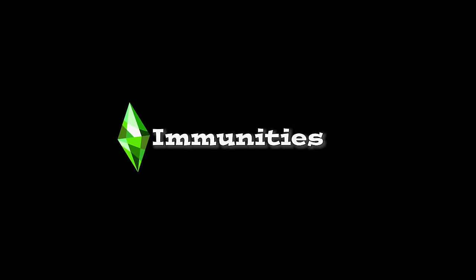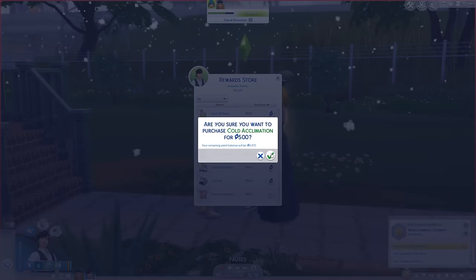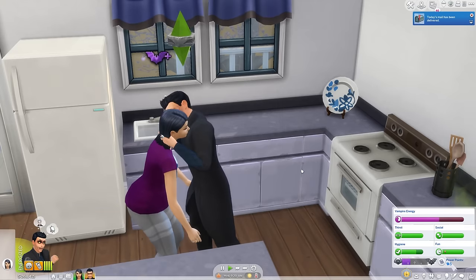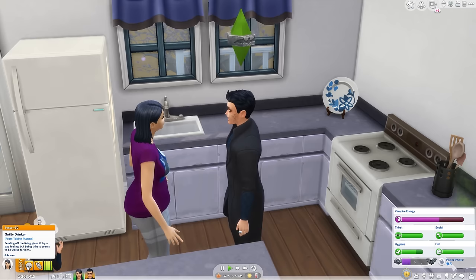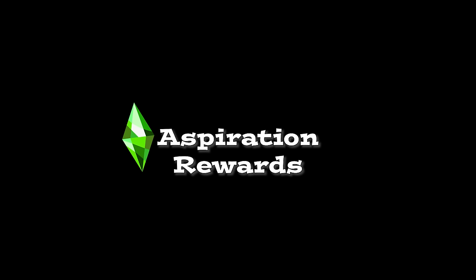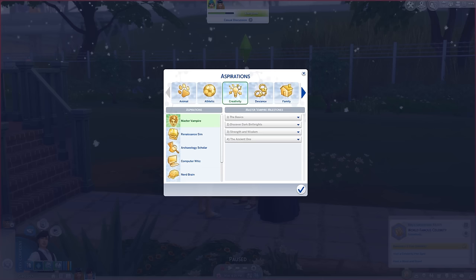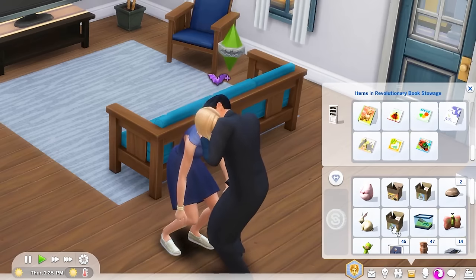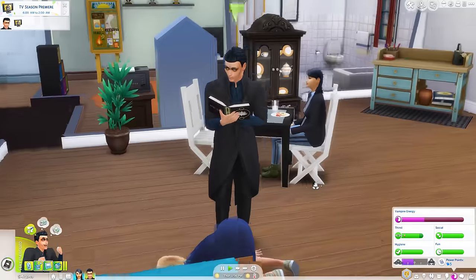Something worth bringing up now that we've covered a lot of skill gains: consider purchasing some immunities. Cold and Heat Acclimation exist if you have Seasons, letting your Sim tolerate really hot and cold weather. Carefree gives immunity to tension, which is helpful when low on fun or after using Work Hard on a long shift. It can also nullify some celebrity fame quirks or a vampire weakness like Guilty Drinker. In order to truly deck out your Sim, you'll need to pursue and complete aspirations to get an ever-growing list of reward traits.